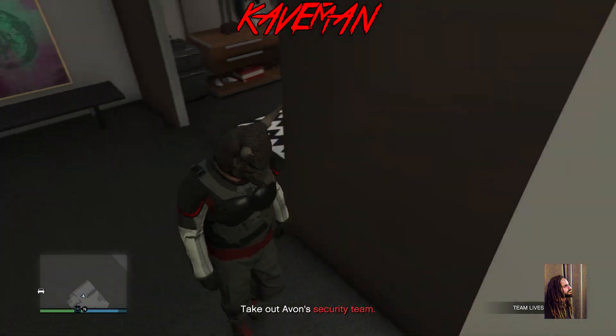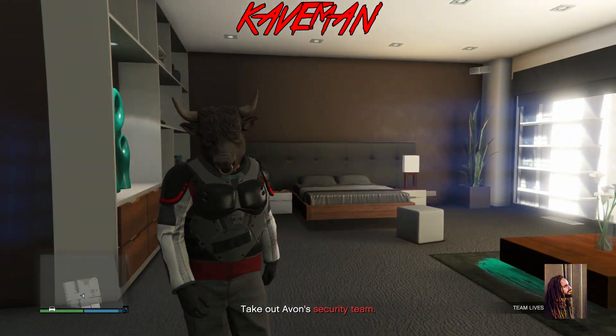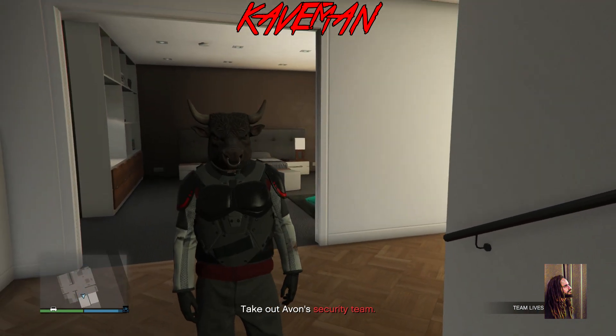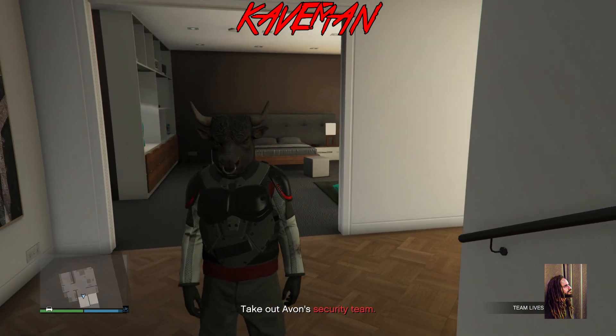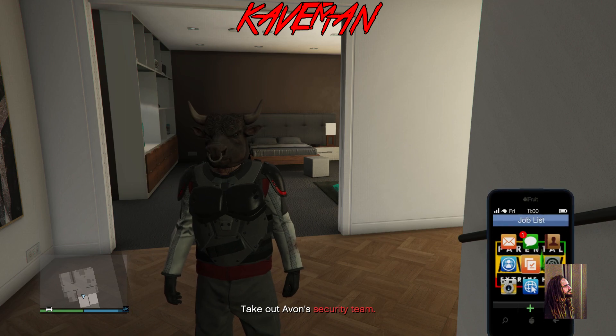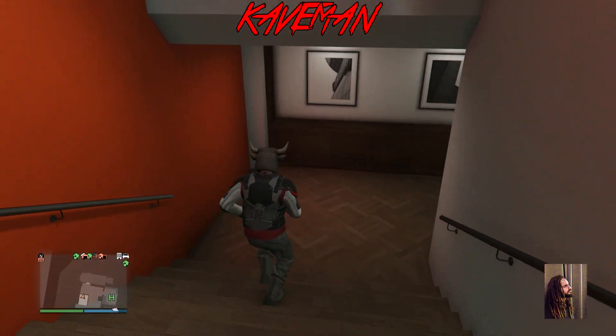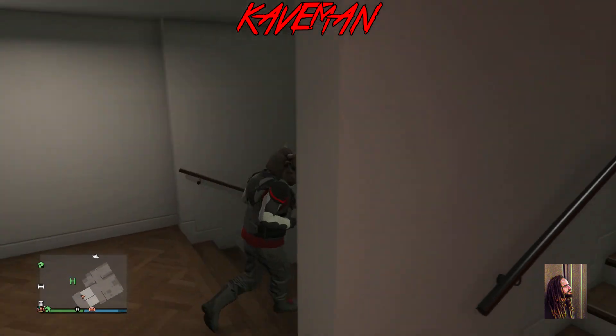As soon as you get to your apartment, all you want to do is change the mask or the gloves — just change one of those two. Wait a couple of seconds and then you can quit out through your phone. You have to change something from the outfit — the mask or the gloves — in order to be able to keep it. Save that outfit to a slot and you're good to go.